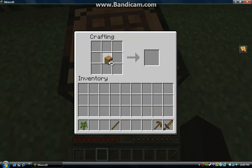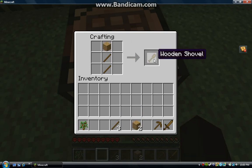Let me make some more sticks so I can continue. This is how you make a shovel — a wooden shovel. Just one wooden plank and two sticks.